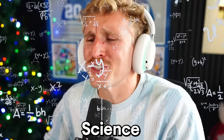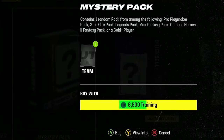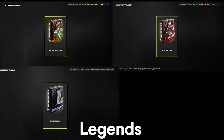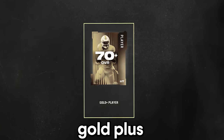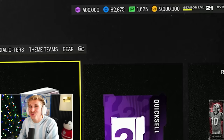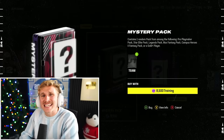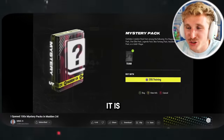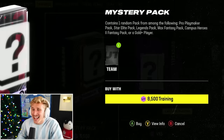We're gonna do a little bit of Madden science today with the Mystery Pack. For 8,500 training, you get one random pack — Pro Playmaker, Star Elite, Legends, Max Fantasy Pack, Campus Heroes, or a Soul Gold Plus player. I've got 400,000 training and 9 million coins. We're gonna shred through these and see if they're profitable. I did this same video four months ago when Mystery Packs were literally 150 training. I don't know if they've still got the sauce. Let's find out.